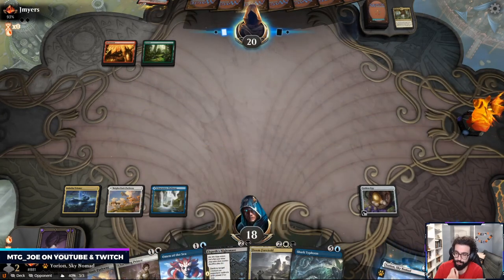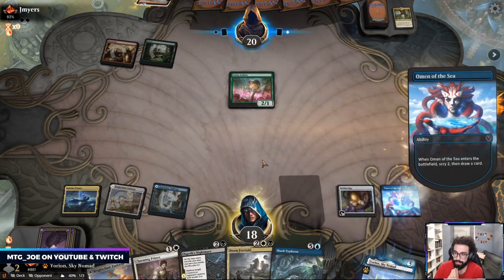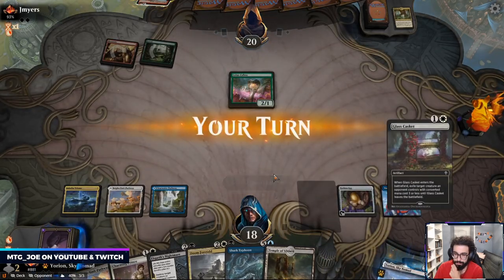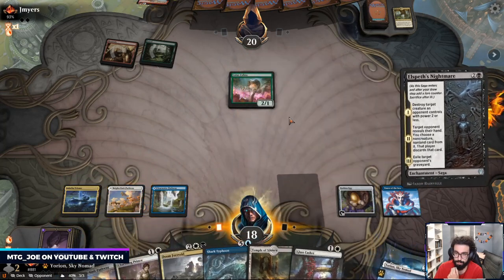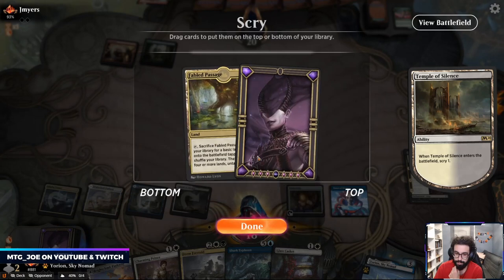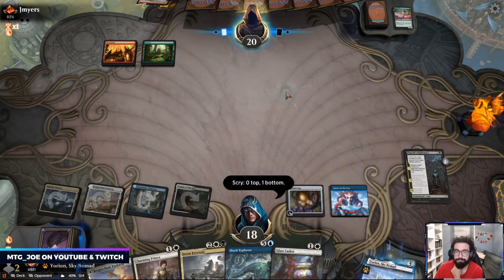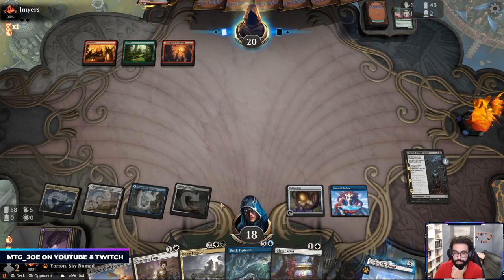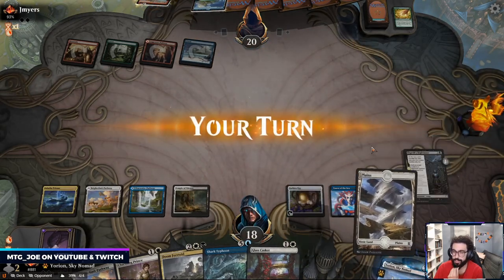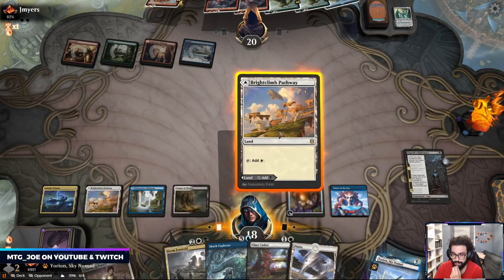So this turn is likely going to be Omen of the Sea. I play Lotus Cobra. Because the opponent's mana is screwed right now, I want to get this Doom Foretold for a future turn — we're likely to draw another land. If they hit a land, they probably play out this Bone Crusher, then I play Doom Foretold. We're going to go Shark Typhoon here — we can see what's up in their hand as well. They are a Terror-Ugin deck. Yikes.